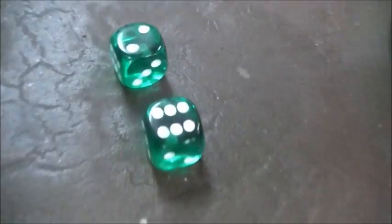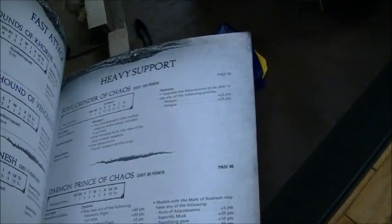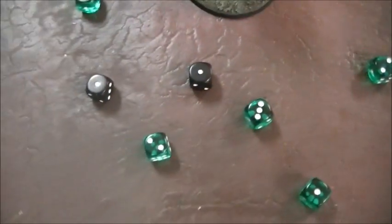Rending claws are a pair of close combat rending weapons and the attack bonus is already included in the profile. The Soul Grinder in combat — show me something good. Just give me one six, that's all I need. There's a six — strength ten on a twelve. Anything but a one or two. That's a penetrating hit — immobilized, which wrecks you since you went flat out.